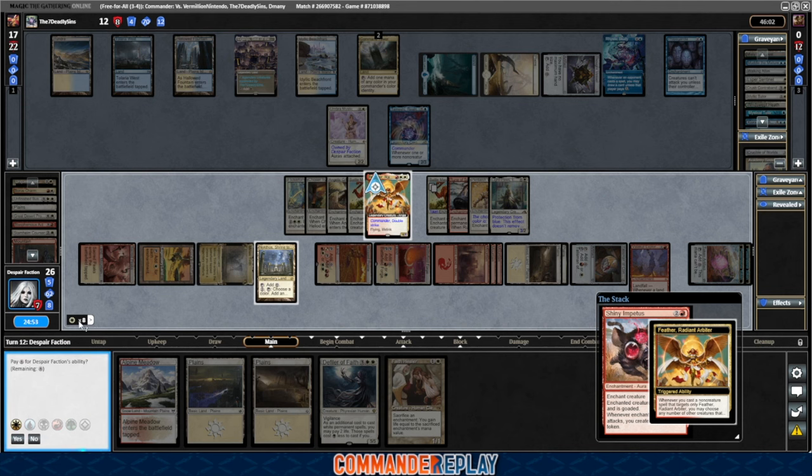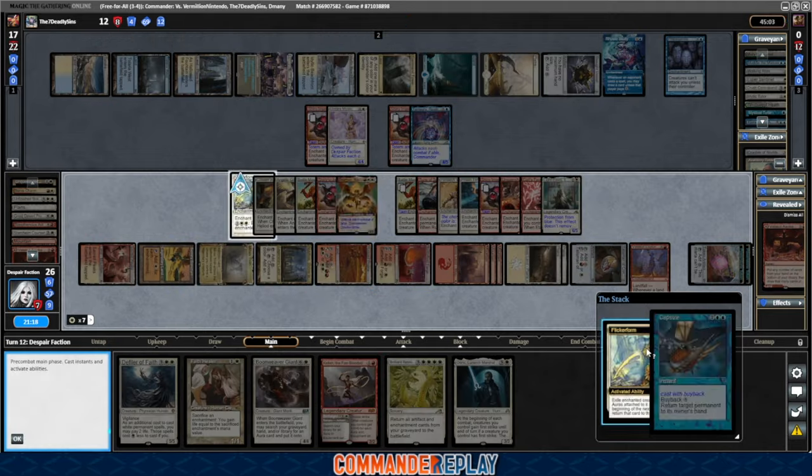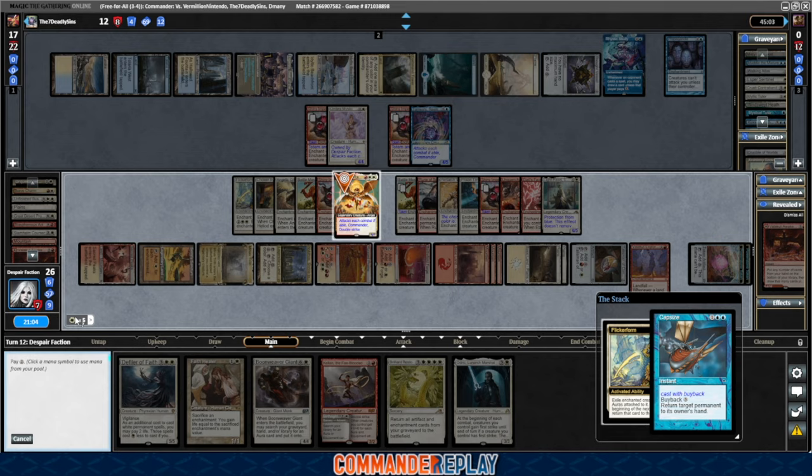I'm gonna pay a bunch of mana to copy this thing a lot of times. Wow, it just keeps triggering. It is a Capsize! So we're gonna Flicker Form again, so at least it's not gonna be like right now.